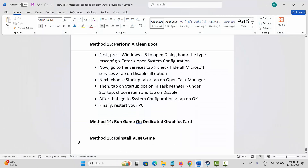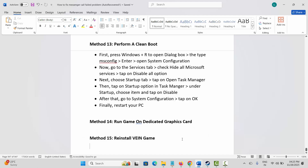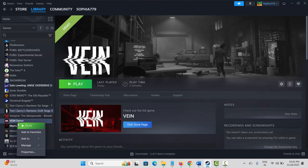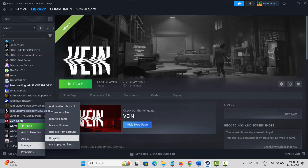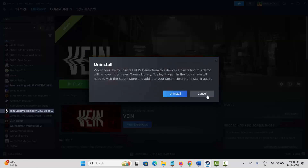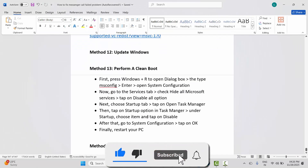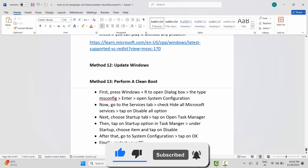If nothing works, the final solution is to reinstall the game. Go to Steam, under Library, select your game, right-click, click Manage, then Uninstall. This will completely remove the game from your PC. Restart your PC, launch Steam, reinstall the game, and click Play to check whether it's opening.